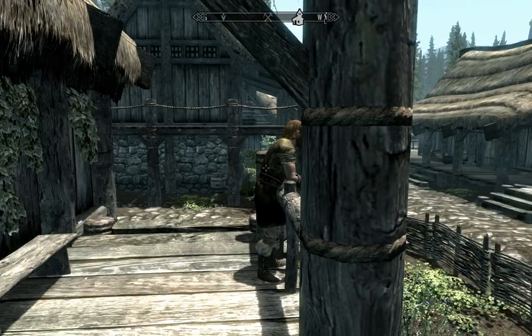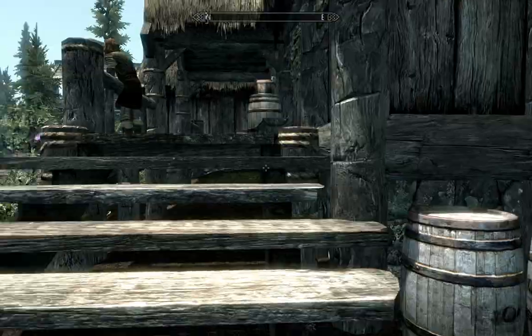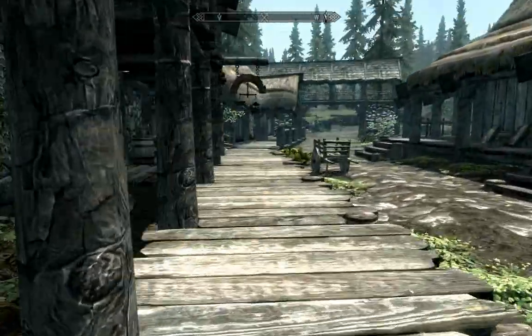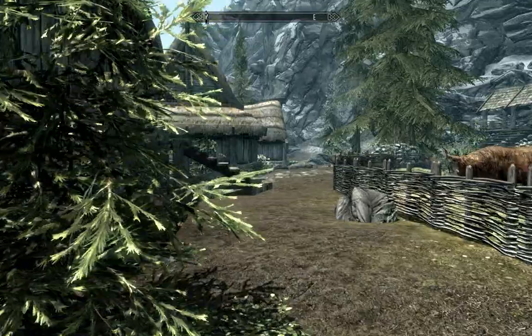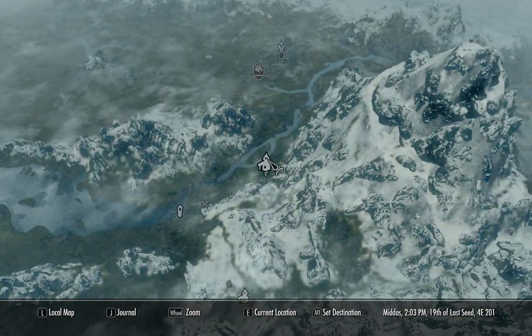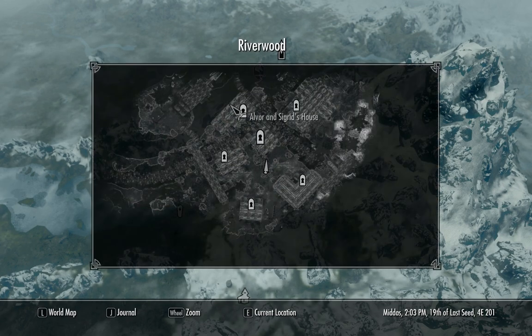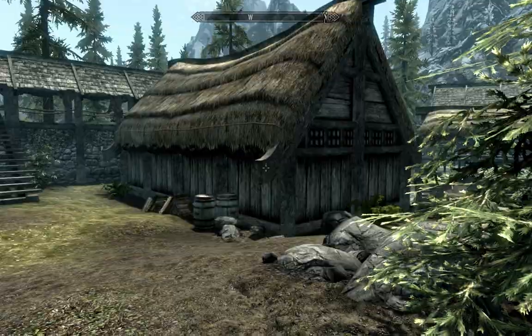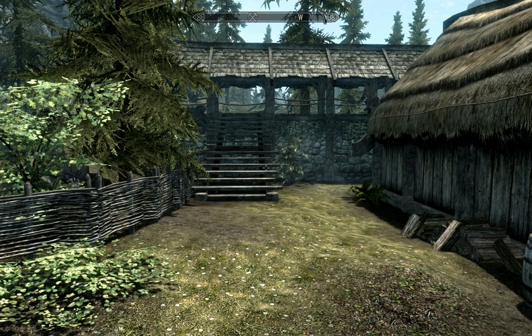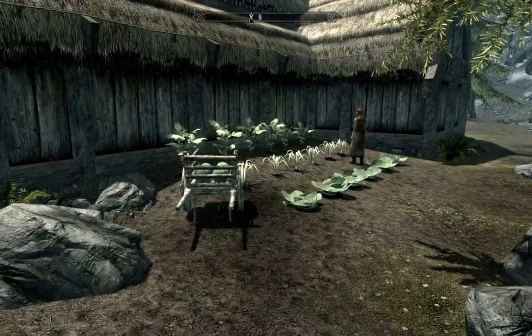Looks like we're about good. I'll try to pickpocket some of these people and see if there's anything of value on them, but I doubt it. We covered Fendl's house and that's the house we're staying in, so it looks like we've pretty much gotten most of Riverwood. Checking the local map — Riverwood Trader, Alvor and Sigrid's house, Sleeping Giant Inn, that's where we're staying. Looks like we've about wrapped this up, finishing off stealing in Riverwood. If I missed anything, let me know and I'll do a follow-up video.